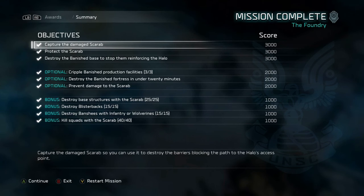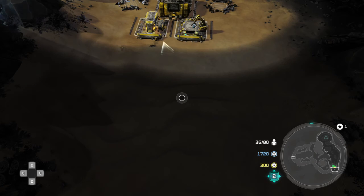You've got three optional objectives and these are pretty easy. You're crippling some Banished facilities, you're destroying the fortress under 20 minutes - so that one you've got to pay a little bit of attention to - and then you're not going to lose the Scarab. Then you've got four bonus objectives. You're going to end up getting a Scarab in this mission, so spoiler sorry if you didn't want to know that. You've got to kill 25 structures with it.